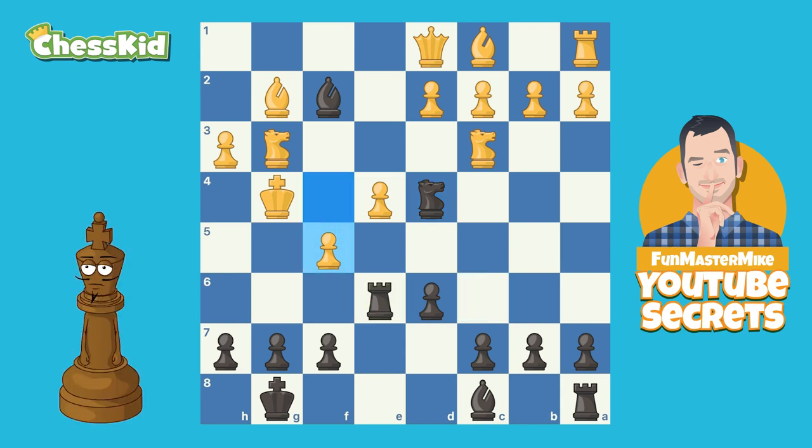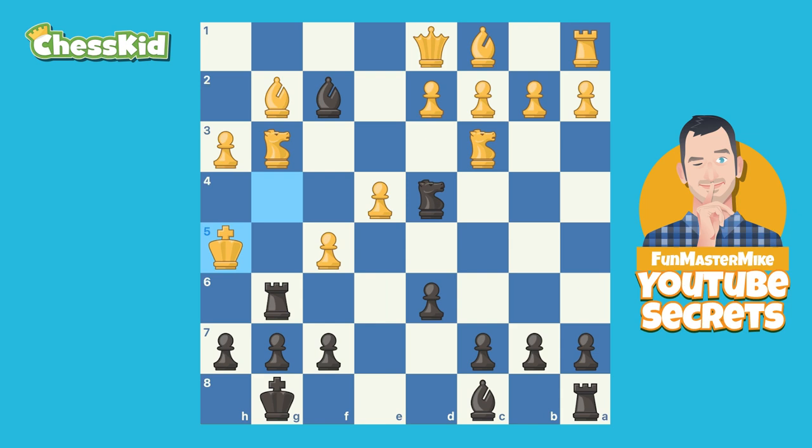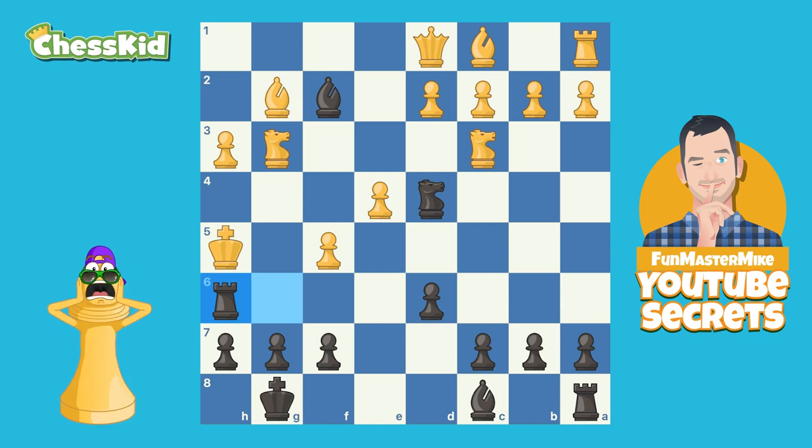So f5 was played, but that doesn't actually stop rook g6 because now the pawn is pinned because of the bishop. Now if the king had gone to the h-file — for example, with king h5 — black could have taken the knight or black could have bailed out to a draw with rook h6 and then just gone back and forth. But that would not have made for a more exciting video. This game was played even before YouTube was invented, so I don't know if they were thinking about making it into a video, but white just played what I'm sure he thought was the best move.